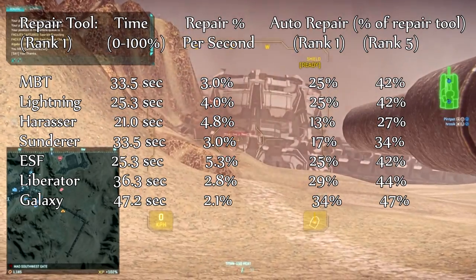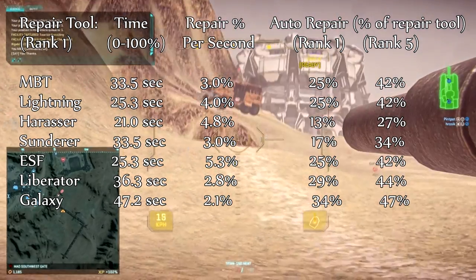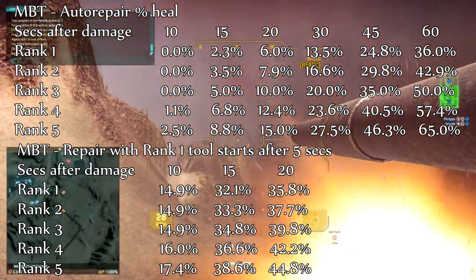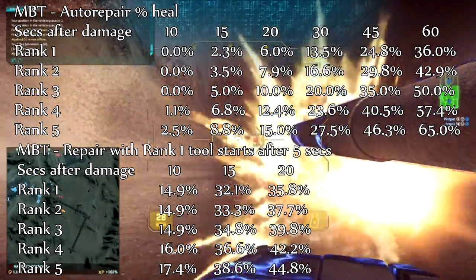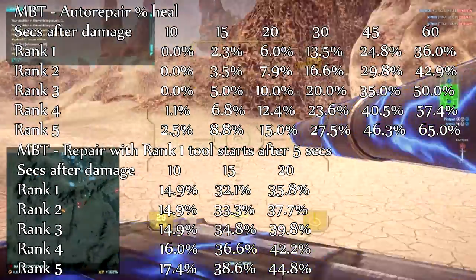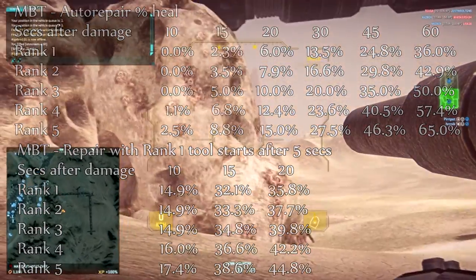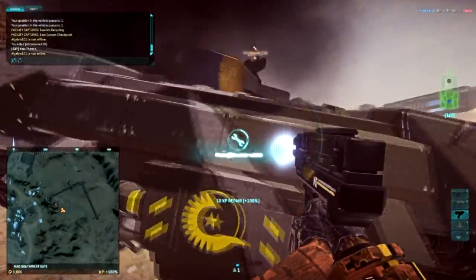You'll also probably notice that there's a reasonably large disparity in its efficiency between different vehicle types, so let's take a look at it vehicle by vehicle. Starting with the main battle tank: above are the details of how much a tank will heal over time based on what rank of auto repair you're using, and below are the numbers for the most common hop-out-and-heal scenario. If you're going to repair your tank it usually takes a few seconds to disengage, and it's dangerous to stand outside your tank as it invites infiltrators to come and kill you. So I'm working on the assumption that it takes 5 seconds to disengage and then you heal for 10 seconds, after which you hop back in and carry on fighting.